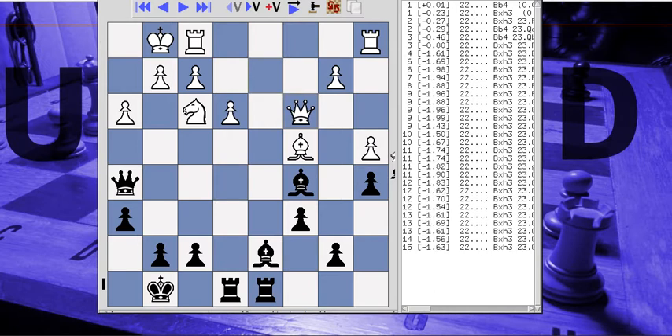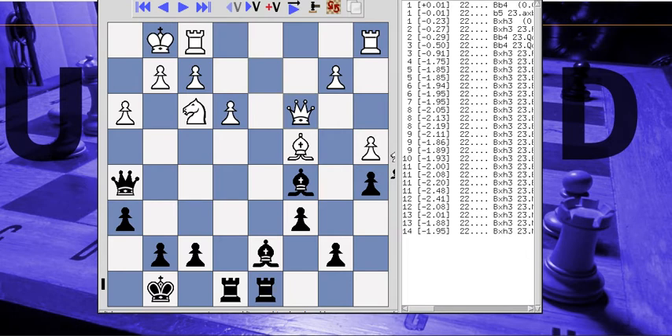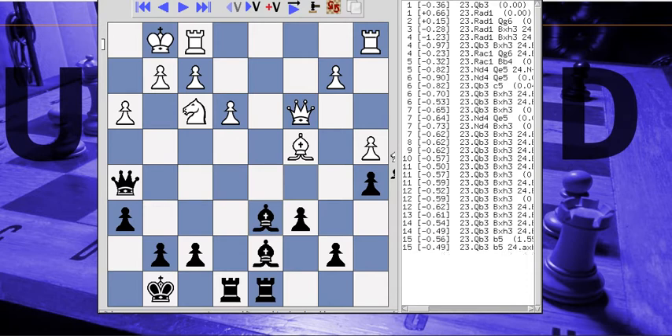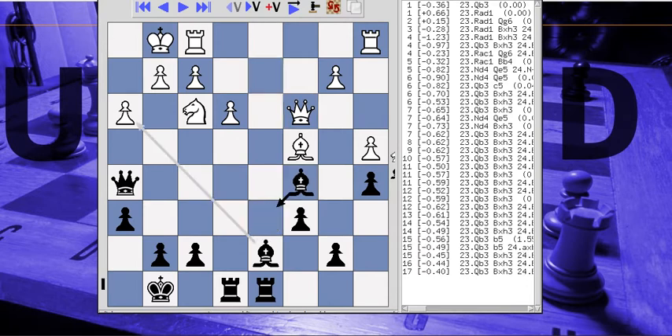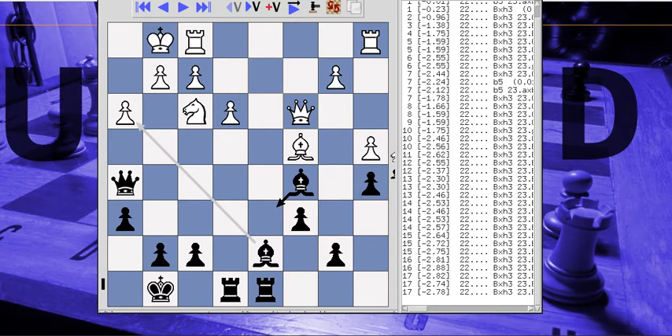Actually, that self-pin was the suggested move by Stockfish - rook to d1. He moves queen to c3, which is a blunder because the g-pawn is overloaded, and basically this is a lost game now. I didn't take it right away - why didn't I take it right away?